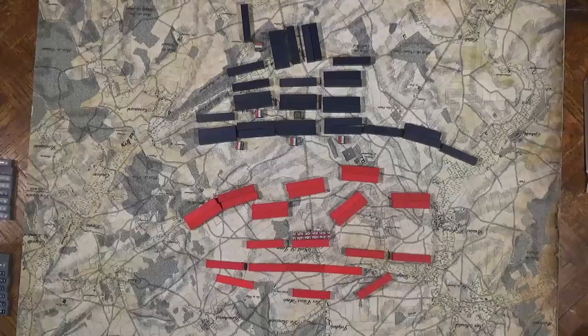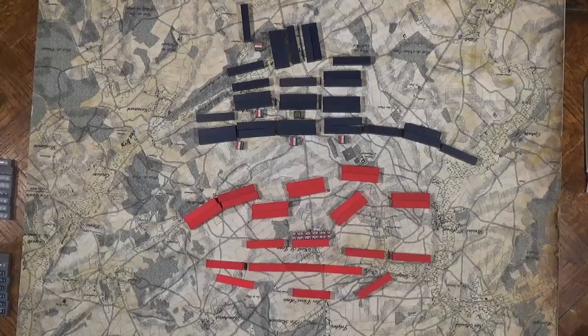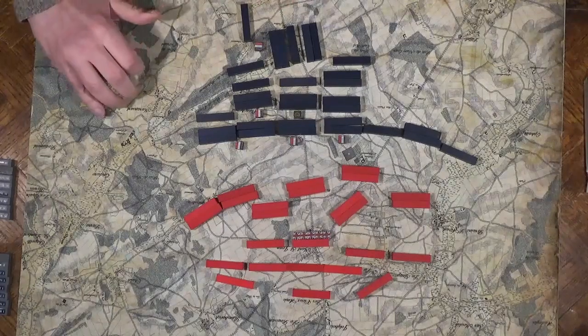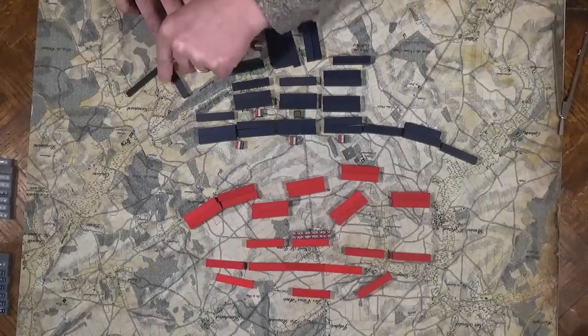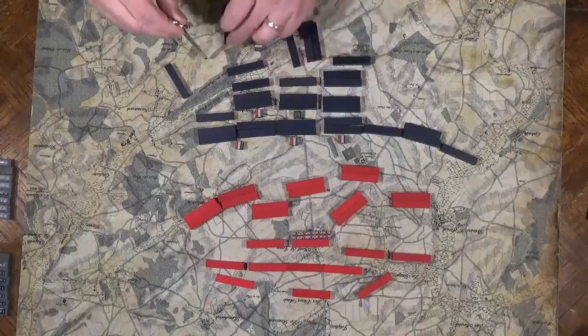Here we begin the Waterloo Pub Battles scenario by Command Post Games. This first turn it'll seem like the British aren't getting drawn at all, but they're on defense, so there won't be a whole lot going on — they'll be reacting in later turns. Lobau is drawn first, the VI Corps, and he'll be moving out to the east to greet the Prussians. His Lancers move first, followed by the infantry.